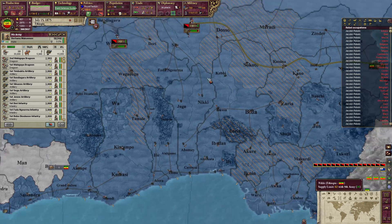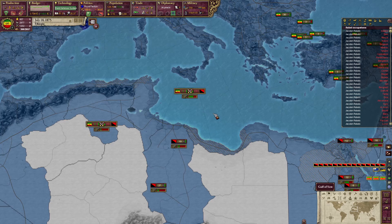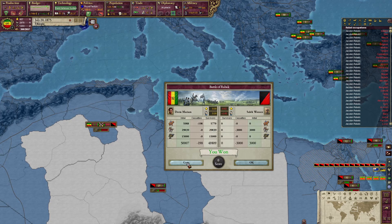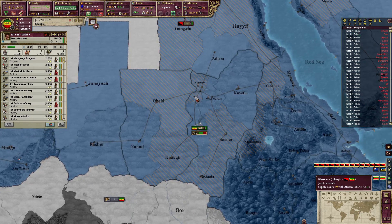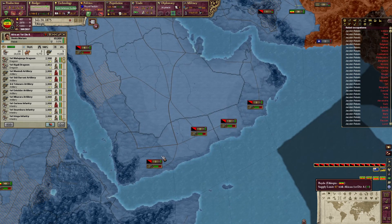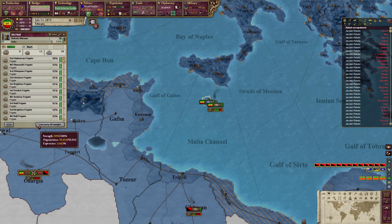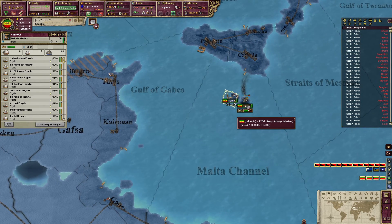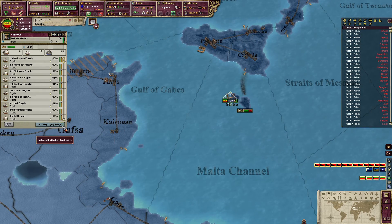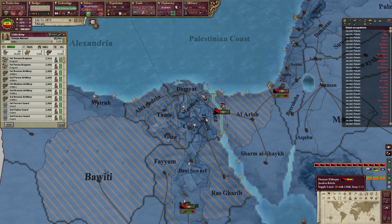We did win this battle, so we'll head over. Yeah, we could head over into Egypt. These guys could start heading over into Arabia — that's a possibility. So I do want to have these guys hop back into the ship and let's drop them off over here, I think.